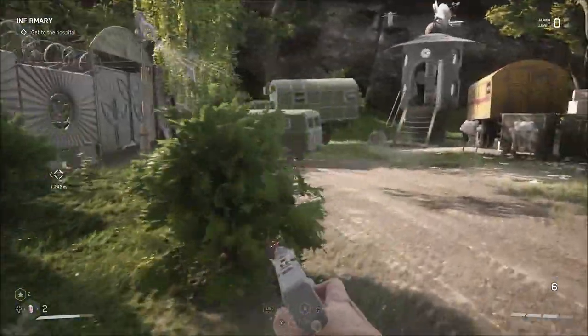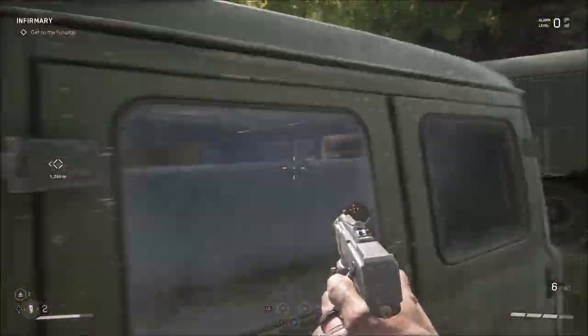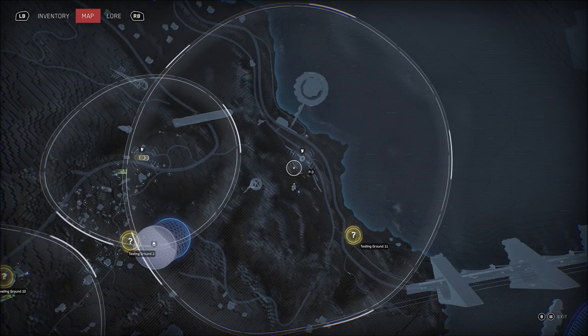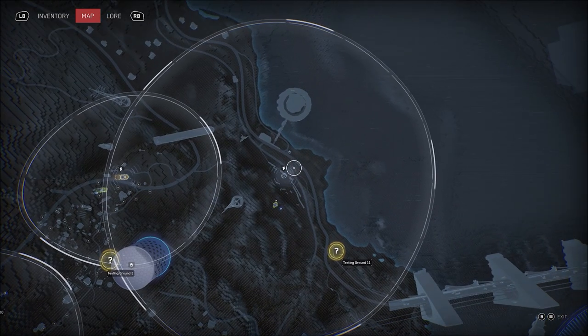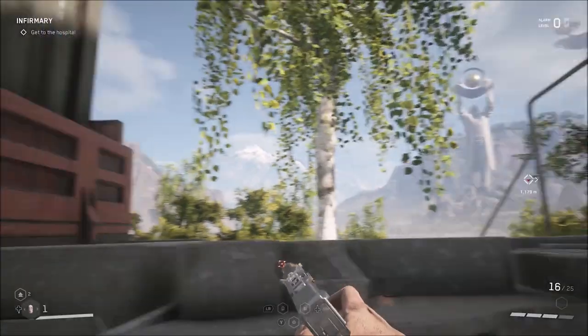I'll show you on the map if you haven't gotten to this place and you're just wanting to watch this to be ready — where Training Grounds 11 is. It's close to the bridge. It's right before you start getting to the end game story stuff. Right here — there's Training Grounds 11, there's the bridge.